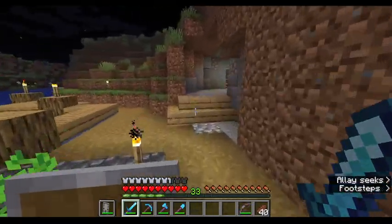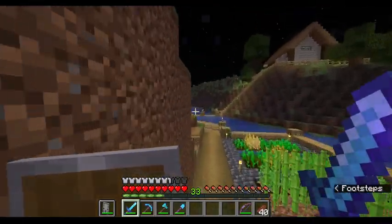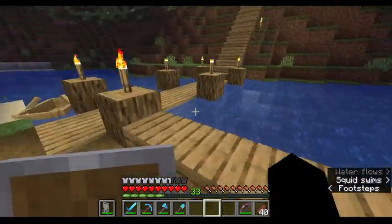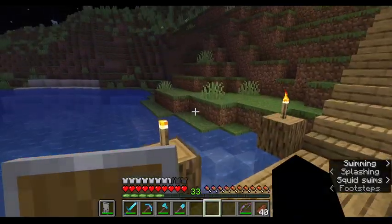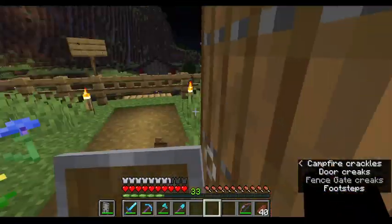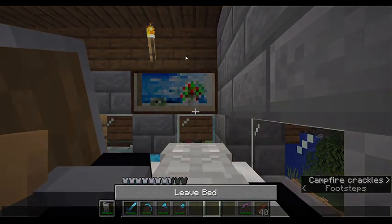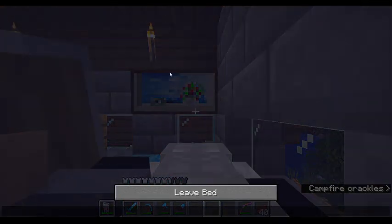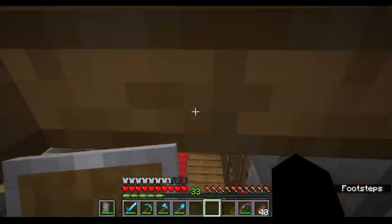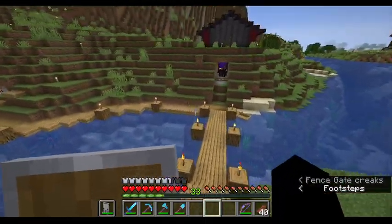From here, what we're going to do is enchant our pick — our pick that we're going to strip mine with. I want Unbreaking 3 on it. Efficiency would be nice. Silk Touch would also be nice, so that way I wouldn't have to bring my other pickaxe along with me. But whatever I get is whatever I get.